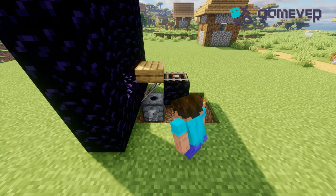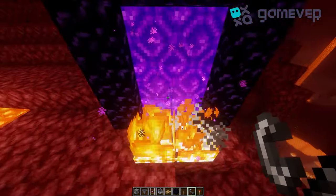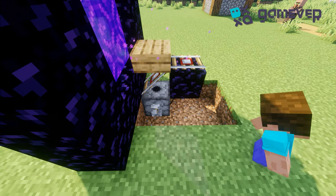Connect the lever and redstone torch, put the minecart in the dispenser, activate the portal and light the netherrack, activate the lever twice, and you are done.